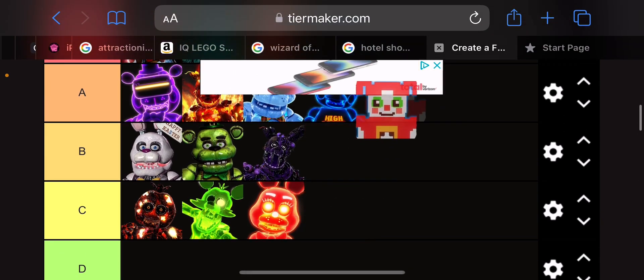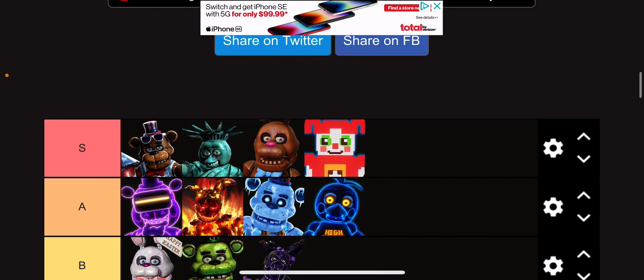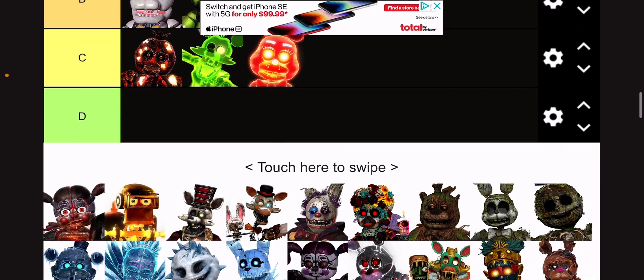I think this is a pixelated Circus Baby. I'm gonna give it an S tier because it's a really creative design. I like how they took the pixelated look of Circus Baby and put it right into the game, like from Sister Location. And I really like that. I think they gave her new voice lines — it's just so interesting. I love it.